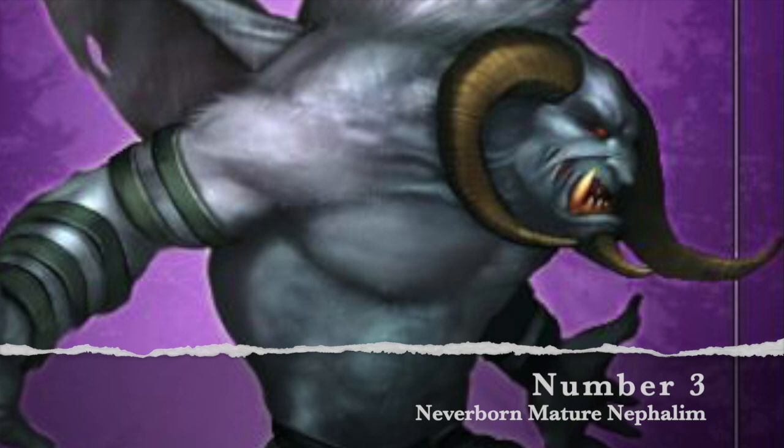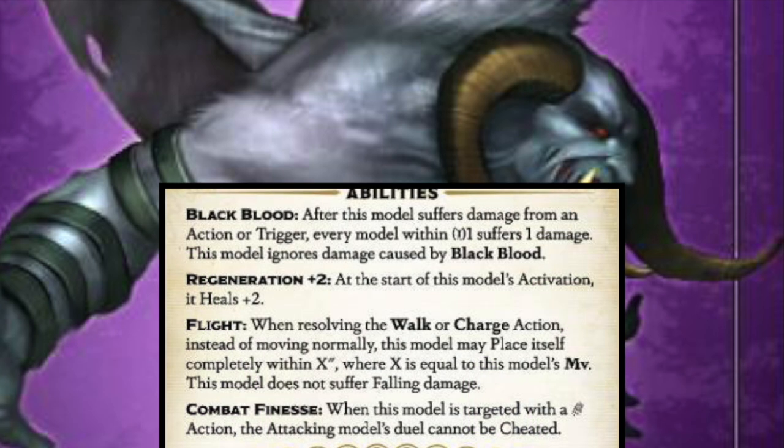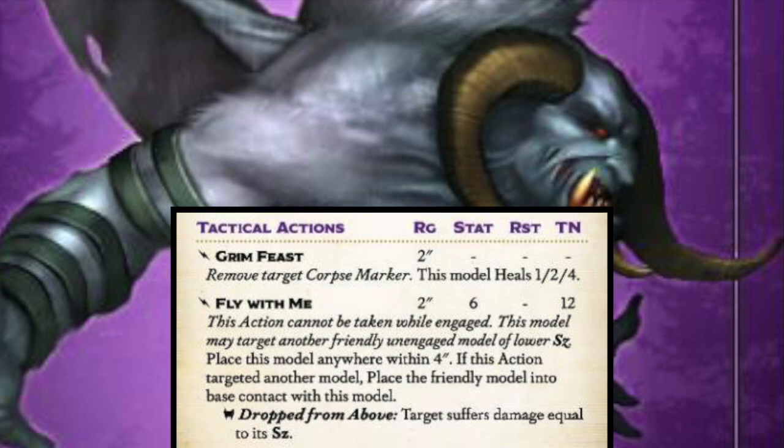Number three for minions you should bring in Gaining Grounds 4 is the Mature Nephilim — also putting a caveat here for the Young Nephilim. The Young Nephilim got a lot better in GG4, but Mature Nephilim are just good. The main reason is they're going to kill your stuff. They're fast, they can scheme, and they're really hard for other scheme runners to deal with. When you have fly with me and movement six flying, it's just tough to outrun Mature Nephilim.